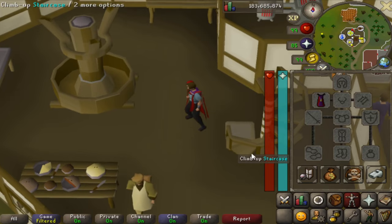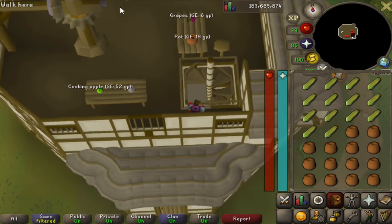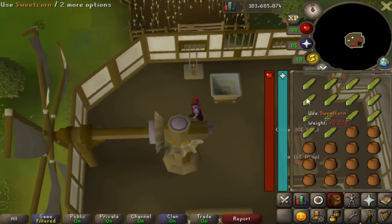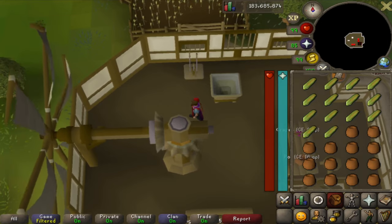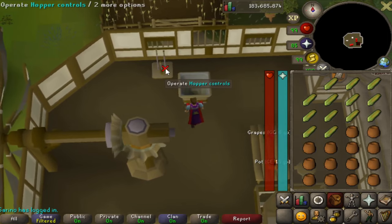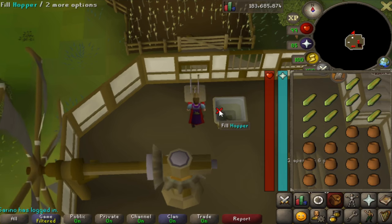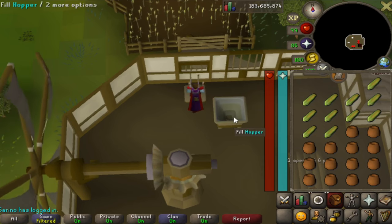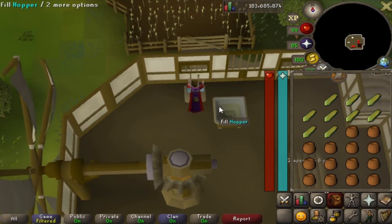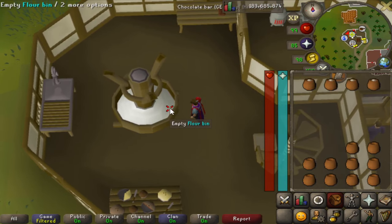For this next one, all you're going to need is sweet corn and pots. Sweet corn is about 60 GP and pots are going for about 9 or 10 GP, so this is about a 70 GP investment. You need to be near a windmill and a bank to be as efficient as possible. I picked the Cooking Guild because there's a windmill upstairs and the bank downstairs. All you do is add one sweet corn to the hopper, pull the lever, and repeat. I did 14 corn and 14 pots per inventory, and set a 10-minute timer.